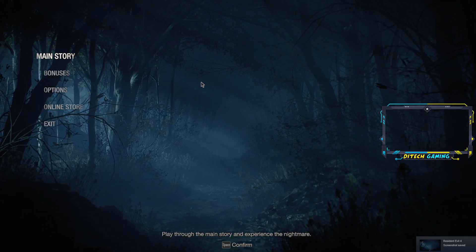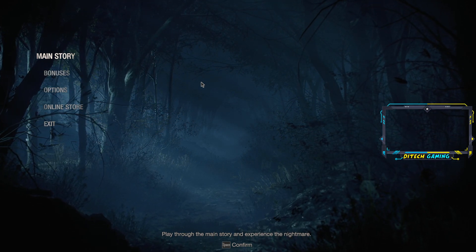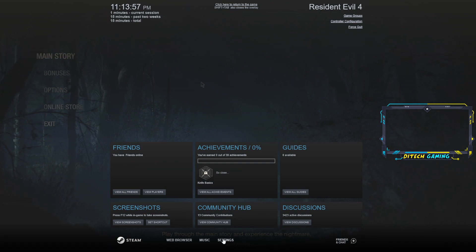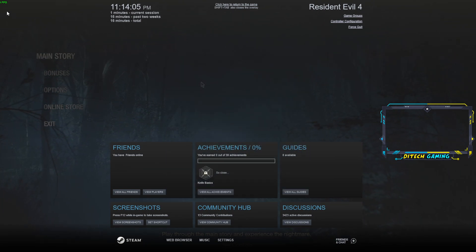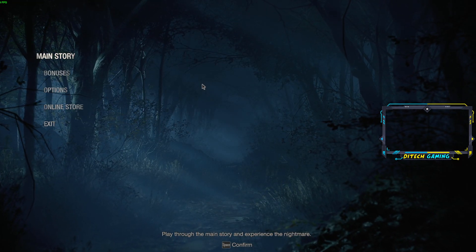Alright guys, so how to show your FPS counter in this game. If you're on Steam, press Shift+Tab on your keyboard, then go to Settings, then go to the In-Game settings, and then set it to top left and hit OK. As you can see, I have like 90 plus FPS on the home screen.